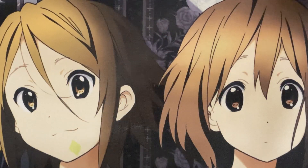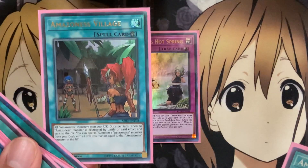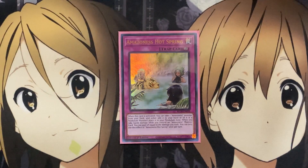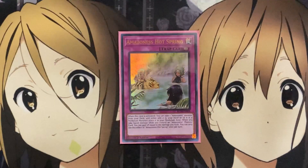Moving on to the traps, I run one copy of the new Amazonas Hot Springs. When activated, you take one Amazonas Monster from your deck and add it to your hand, or if it's a Pendulum Monster, place it in your Pendulum Zone. When you take battle damage while you control an Amazonas Monster, you can gain life points equal to the damage taken, once per turn. Along with Amazonas Village, this gives you special summon power and the added life gain when your monster is destroyed by battle. It also sets up your Pendulum scales, or gives you a monster you can then Special Summon with your other trap, Amazonas Onslaught.